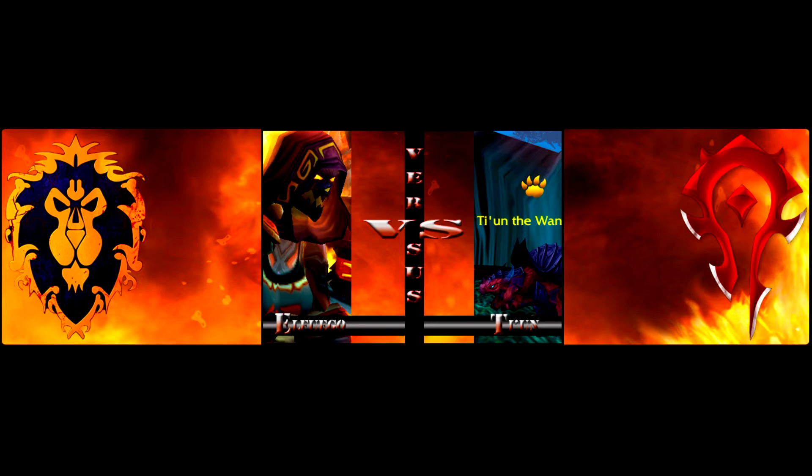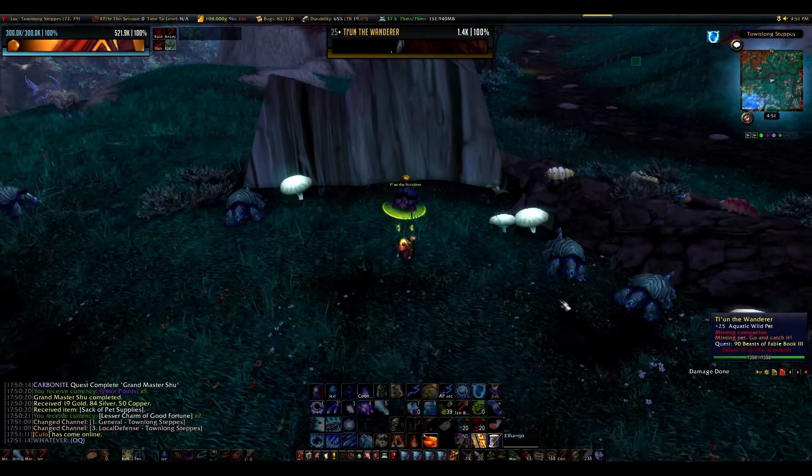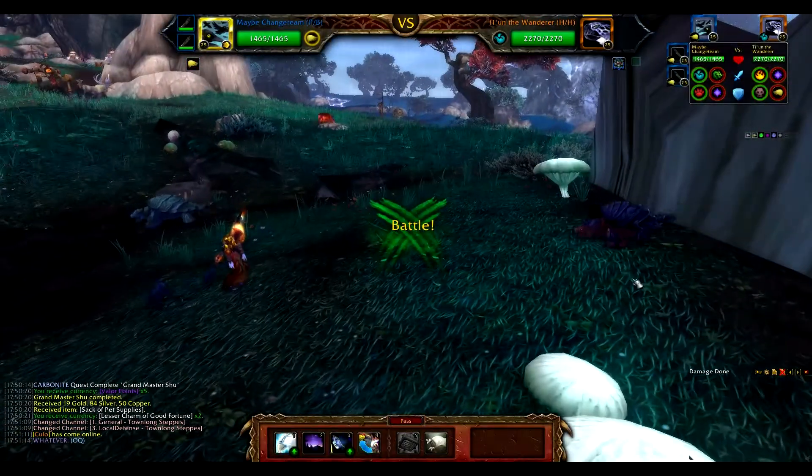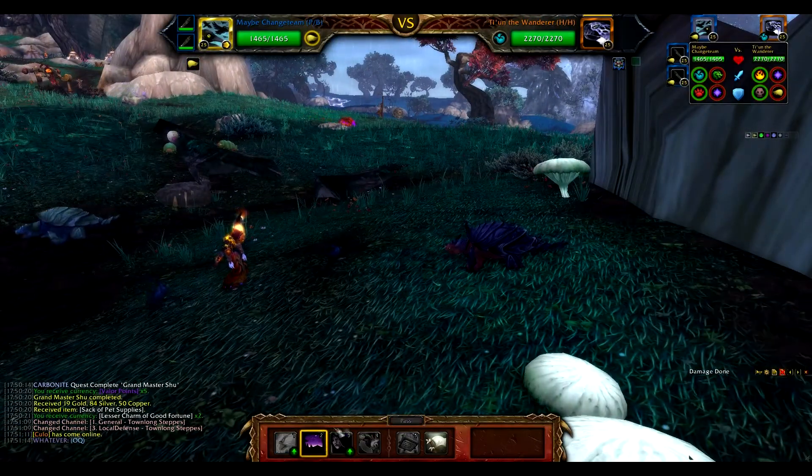Hey guys, welcome back. El Fuego here for WildPetBattle.com. This is the Beasts of Fable Book 3 Legendary Tiyun Strategy Guide. The quest can be picked up from Gentle Sands, located in the Shrine of the Two Moons.